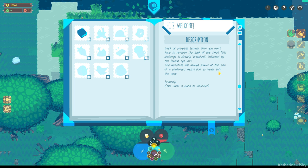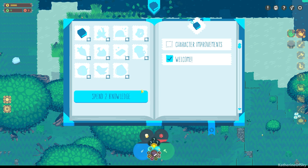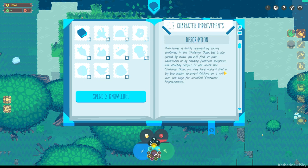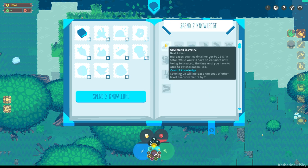Objectives are always shown at the end of a challenge's description, so please turn the page. Okay, so we read the welcome text. Now claim the reward and check the follow-up challenge afterwards. We get 2x knowledge. Spend 2x knowledge — we should look at character improvements. Knowledge is mainly acquired by solving challenges in the challenge book, but it is also gained by books you will find on your adventures or by reading furniture blueprints and crafting recipes. If you check the challenge book, you may have noticed that a big blue button appeared — clicking on it will open the page for character improvements.